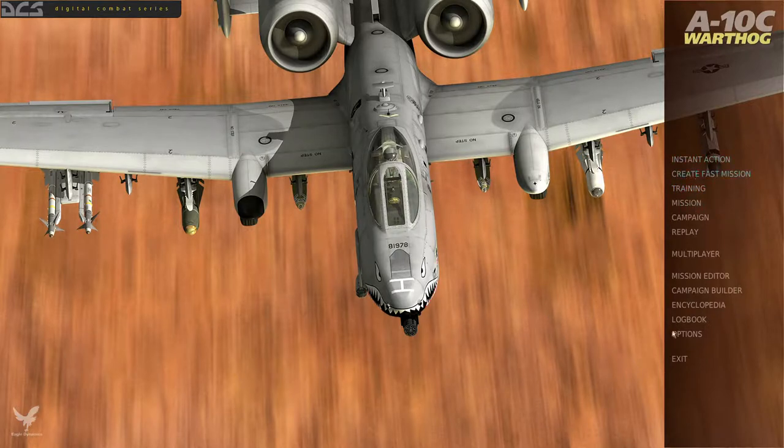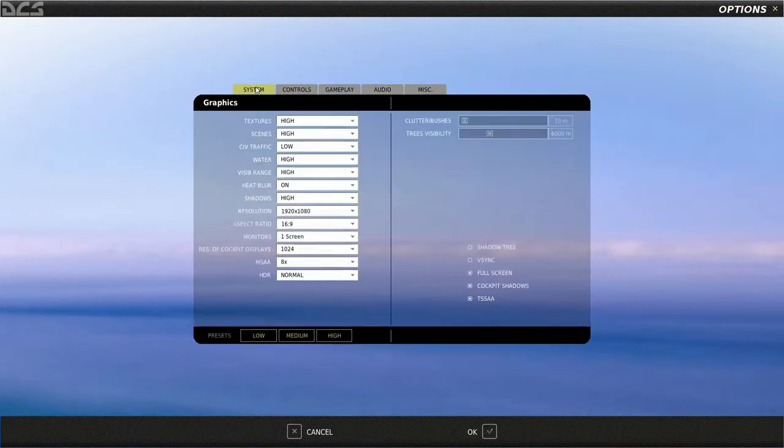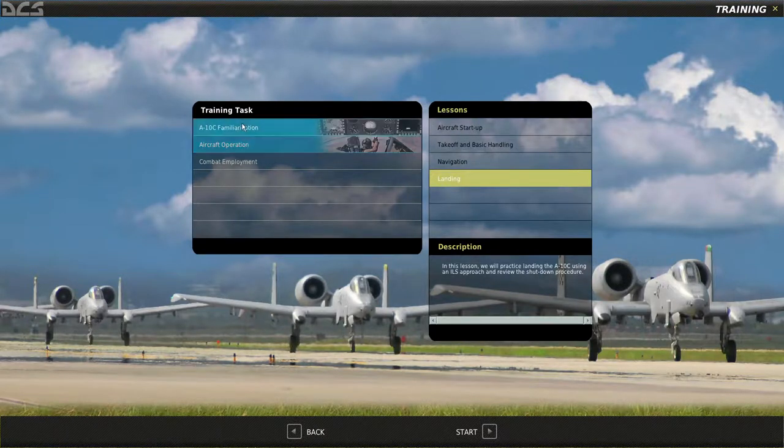One tip: if you get this far and the game just minimizes itself when you try to start it, you need to check the monitor resolution. Make sure you've got the correct resolution — I'm on 1920x1080. By default it uses 1024x768, and if that doesn't suit your monitor it will just bug out and minimize itself. The second tip is that you can go into the training, and the training itself is pretty good.